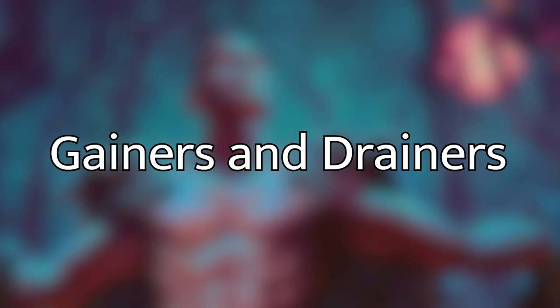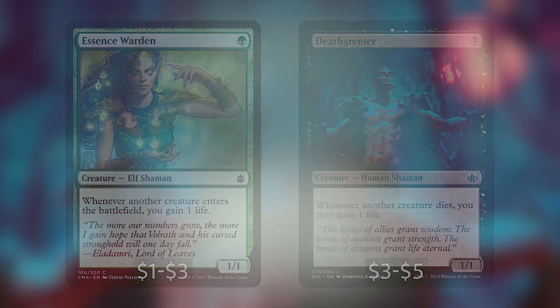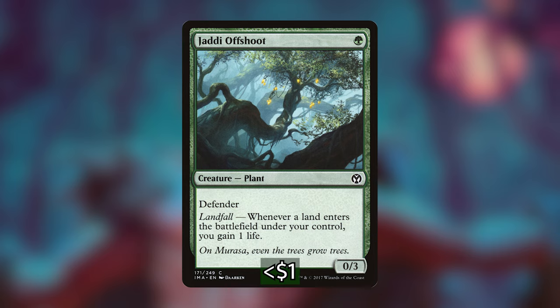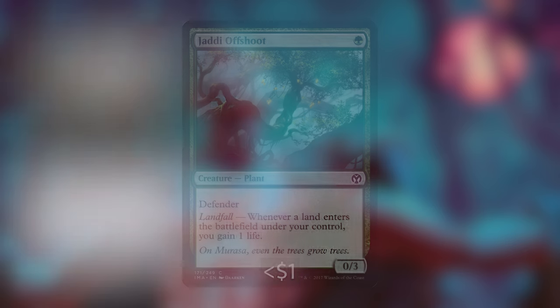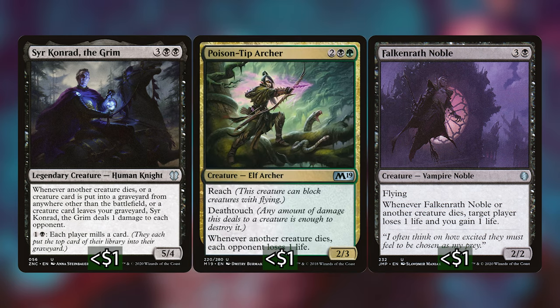The next category I've labeled as the Life Gainers and Drainers. These are cards that gain life whenever something happens and make our opponents lose life. It's nice to have that extra redundancy so we're not relying so much on our commander to drain our opponents. We have Essence Warden and Death Greeter, which are basically the same cards but in opposite directions — whenever a creature comes into play, Essence Warden gives us a life, and whenever Death Greeter sees a creature die, we gain a life. We're also playing Jaddi Offshoot, which is a defender that gains us a life on landfall. We've also got Blood Artist, Zulaport Cutthroat, Falkenrath Noble, Sir Conrad the Grim, and Poison-Tip Archer, all of which drain opponents and gain us life when creatures die — which then triggers our commander.